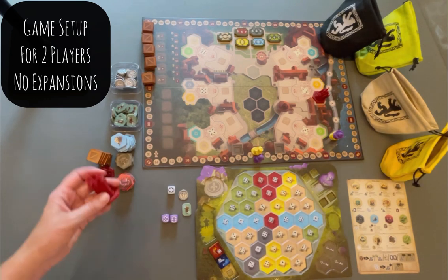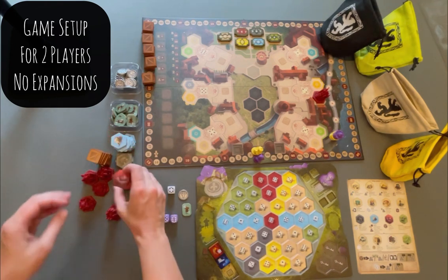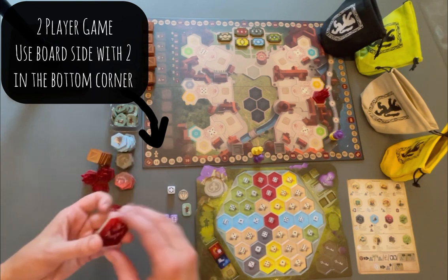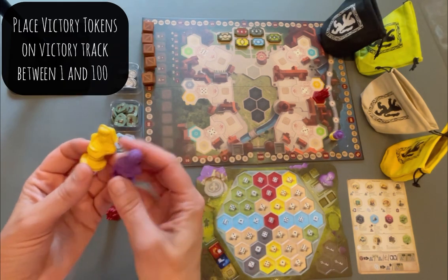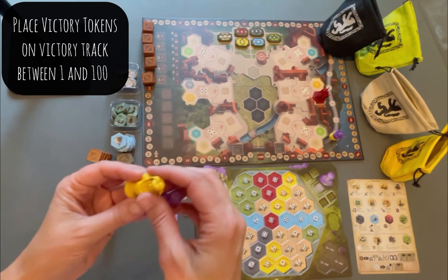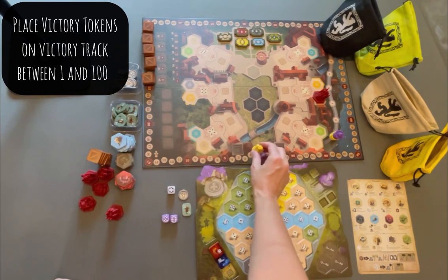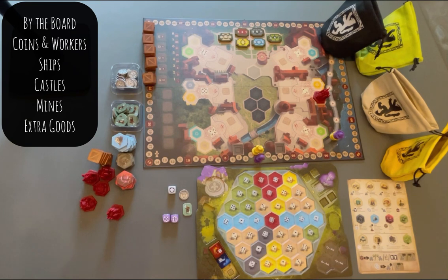I did get the upgraded miniature castles that you see here that take over for the castle tiles, and I also got the victory markers here, and these replace these cardboard ones here. We're going to put our two players in between the 1 and 100 here, so they're not really on the track yet. Let's look at the main board to set up first, and then I will do our individual player boards.